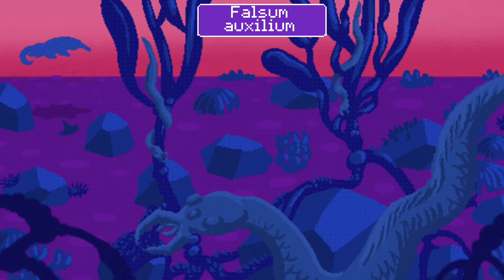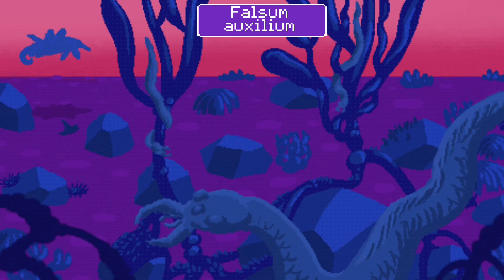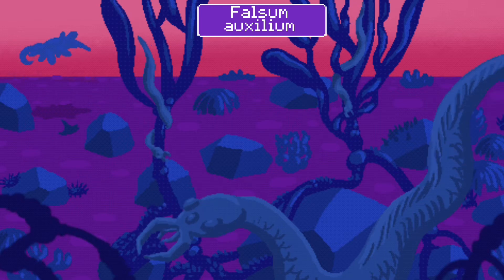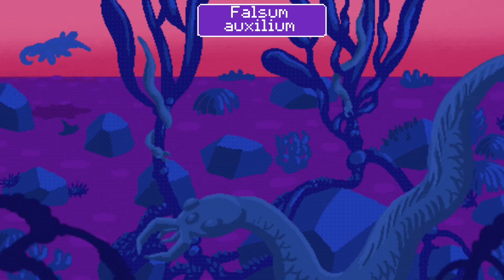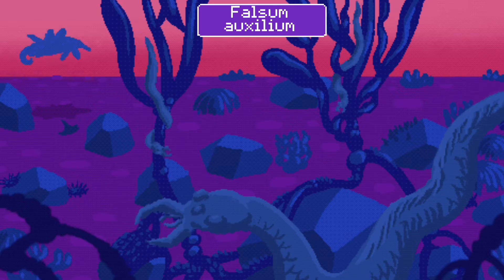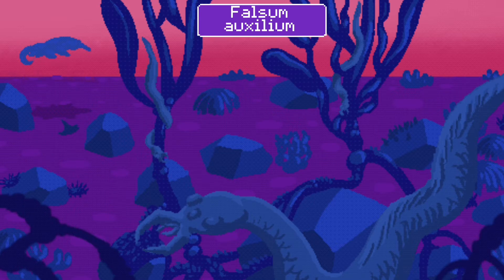The false kelp, Falsum Auxilium, evolved a long snake-like body that allows it to camouflage itself by coiling around the stems of the Nervosphera. When swimming, this animal moves in an anguilliform motion. No longer relying on a siphon for locomotion, the organ has disappeared completely. In its place are a set of mandibles for chewing and ingesting soft plant matter — in this case, the leaves of the Nervosphera itself.